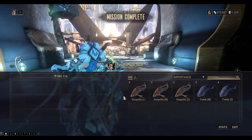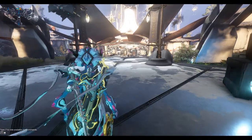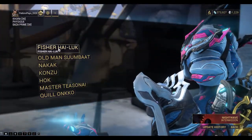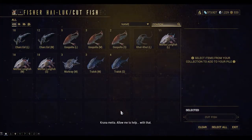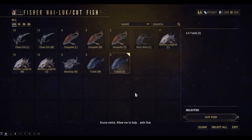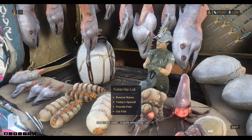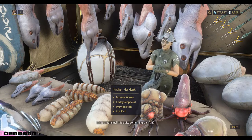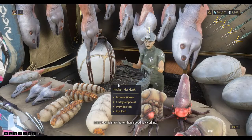Alright, so I've got 7 Trellocs in total and my mission time is 13 minutes, so it's not too bad. Now we have to cut the fish. Seven fish gives you 7 Trelloc Eyes — one per fish apparently. One-eyed Trelloc fish!